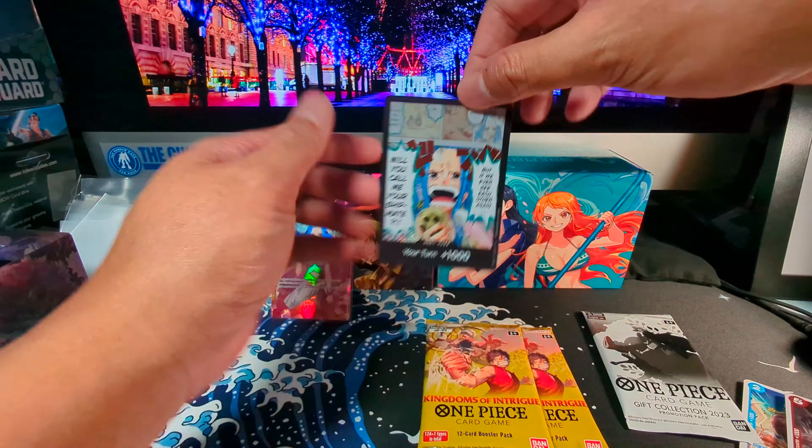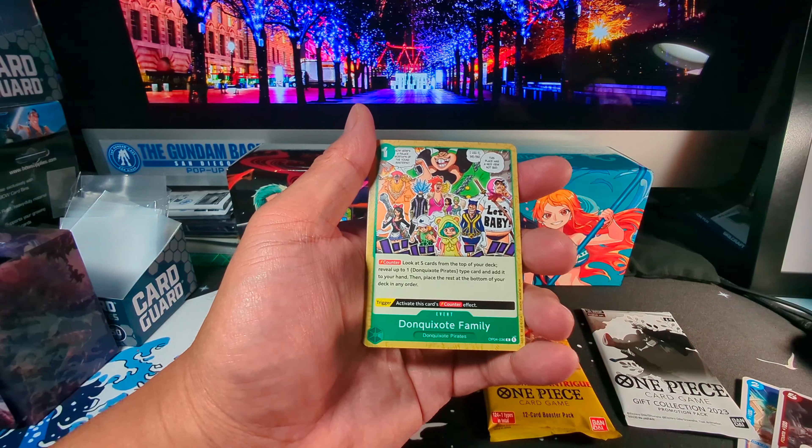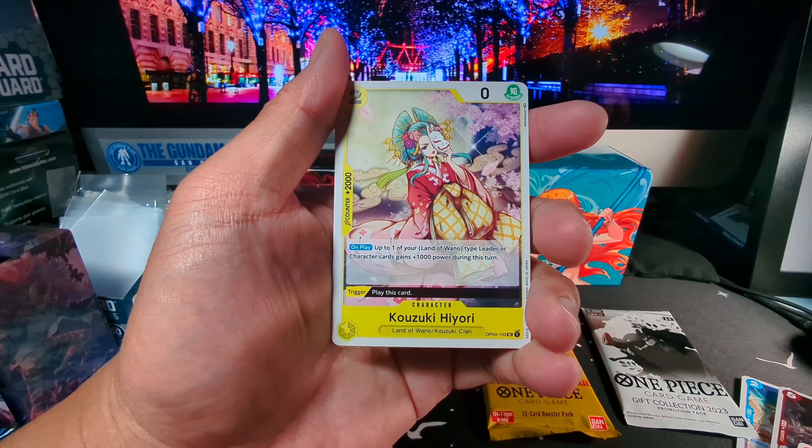Moving on to the fourth pack. What do we got here? We got Banana Gator, or Lumbus. Karu. Rubeon. This one. Yokozuna. The Don Quixote family. Sasaki. Hiyori. Got this one — Flapping Thread. We got two more. Rebecca. And one more — oh, it's shiny. What is it? Secret Rare — Miss All Sunday. There we go.